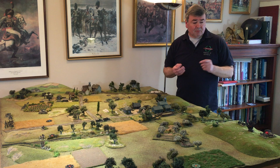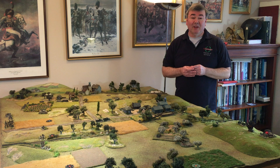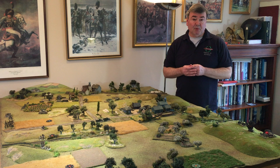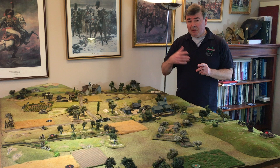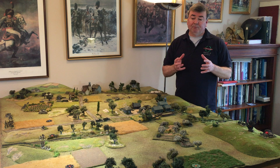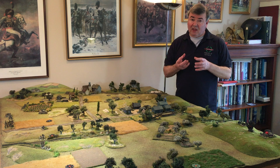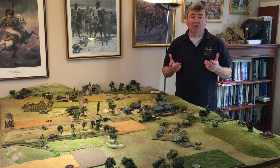The command phase determines who gets what in terms of HQ orders and company orders. Once players have sorted that and made a note on their dice or order markers — with some very nice Two Fat Lardies available counters — they can move on to determining the initiative. Whoever wins the initiative can dictate whether they take the offensive combat phase and go first, or pass it to the defender and take the defensive combat phase. The initiative is decided by a 2d6 dice roll, the total of which is added to the HQ orders to give the winning score.